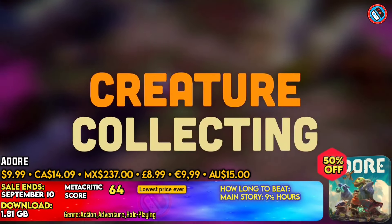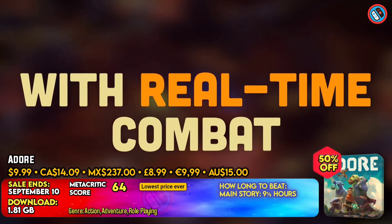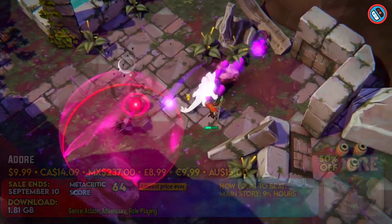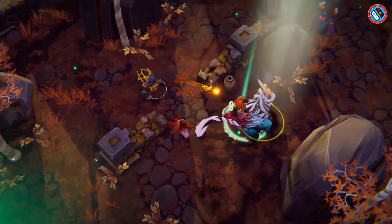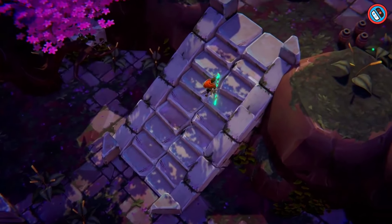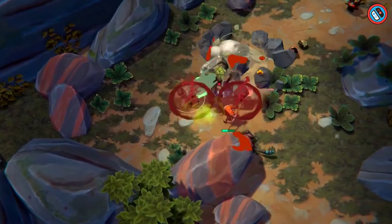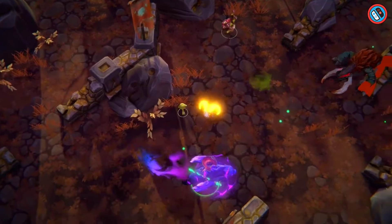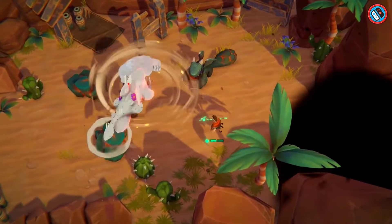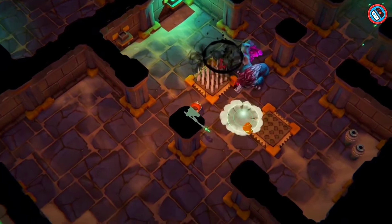Adore is a monster taming action game in which players control and summon creatures. The game allows players to customize their characters based on the creatures they catch, each with their own set of powers. Players can experiment with various playstyles and unleash tremendous combinations, engage in real-time combat, avoid assaults, and gather animals on the move. The synergy system enables players to maximize the potential of their animals, and expeditions to find Draknar statues endow the monsters with exceptional abilities.